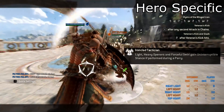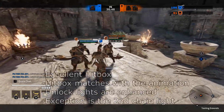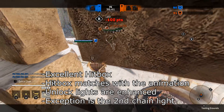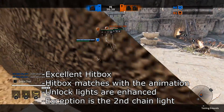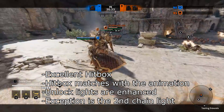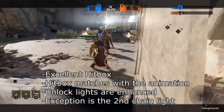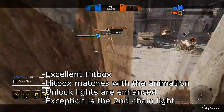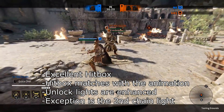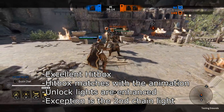Let's move to another big important topic: his hitbox. Gryphon's hitbox is a big topic. I tried all the moves in general and almost all his attacks, including his zone and dodge attacks, have a very accurate and big hitbox — except for the second chain light, that's the only exception. In general you can say that the hitbox matches the animation. This gives you a lot of options in teamfights or in anti-ganks. And as a little sweet bonus, all unlocked lights are enhanced — that's a big plus to avoid GB vulnerability if the unlocked light gets blocked.